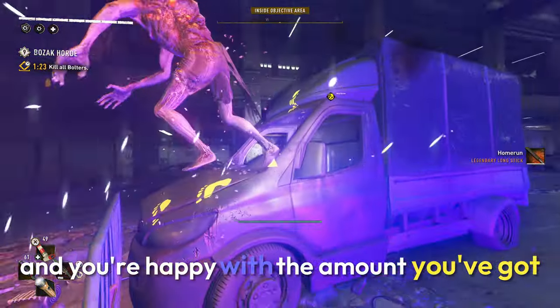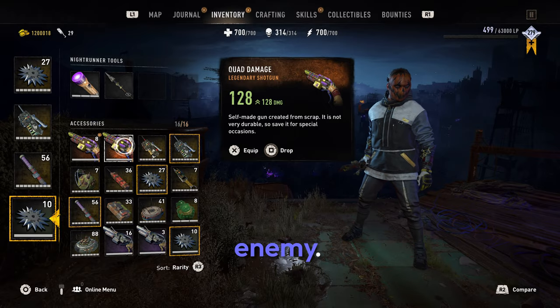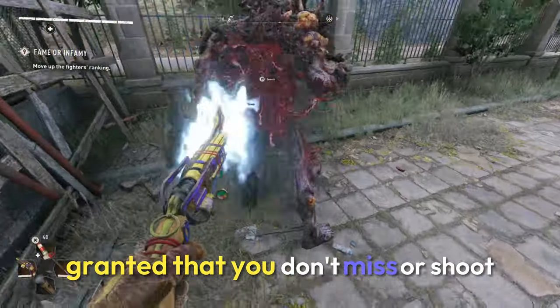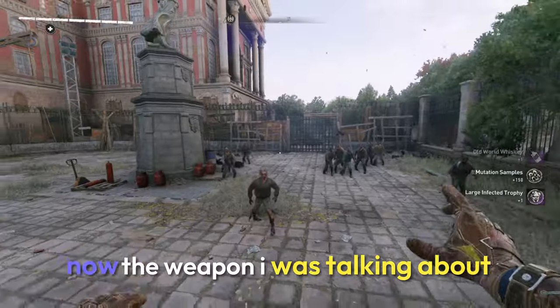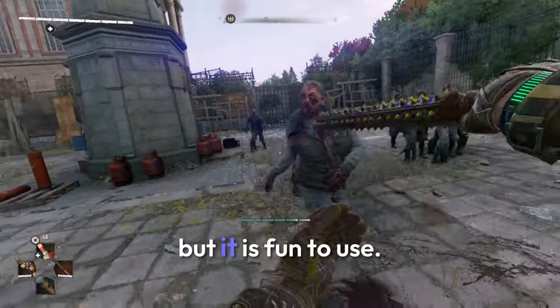Once you've done enough runs and you're happy with the amount you've got, you now have a gun that'll one-shot any enemy you hit it with, granted that you don't miss or shoot below the body. Now the weapon I was talking about — the Home Run — it doesn't really do a lot of damage, but it is fun to use.